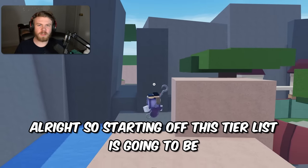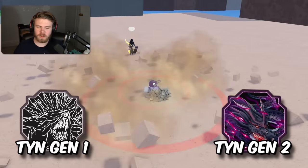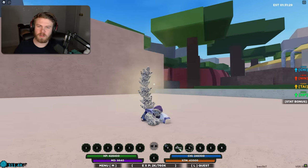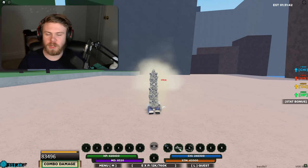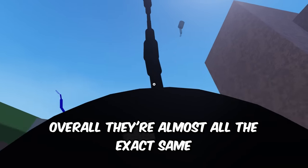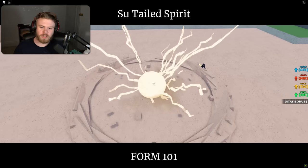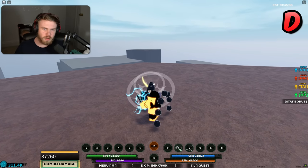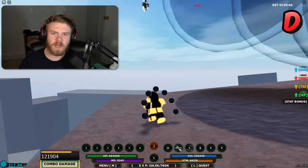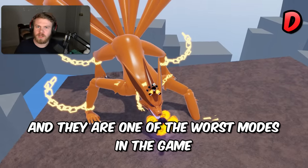Starting off the tier list is Gen 1 tailed beast, which won't include Ten Tails. Even though they don't all have the exact same abilities, they're basically the same with very slight variations — some blind, some do burn damage. Overall they're almost all the exact same, so that's why they're being ranked in a single tier. Gen 1 tailed beast unfortunately is going to be D rank. The only thing they're really good for is the drip, and if you care more about PVP or PVE, Gen 1 tailed beasts are quite literally the worst tailed beasts in the game.